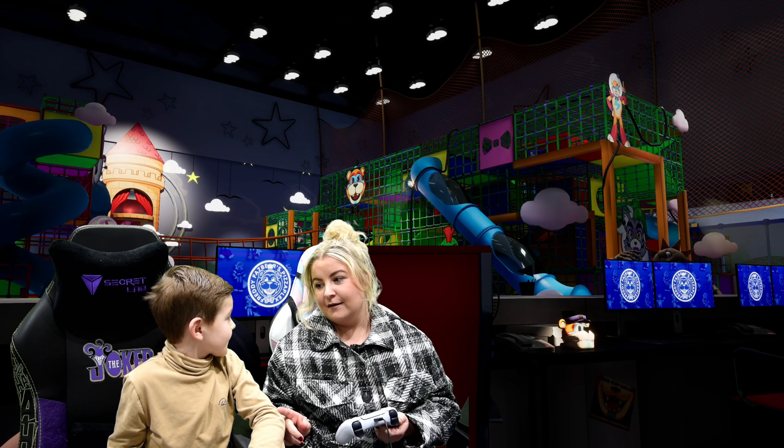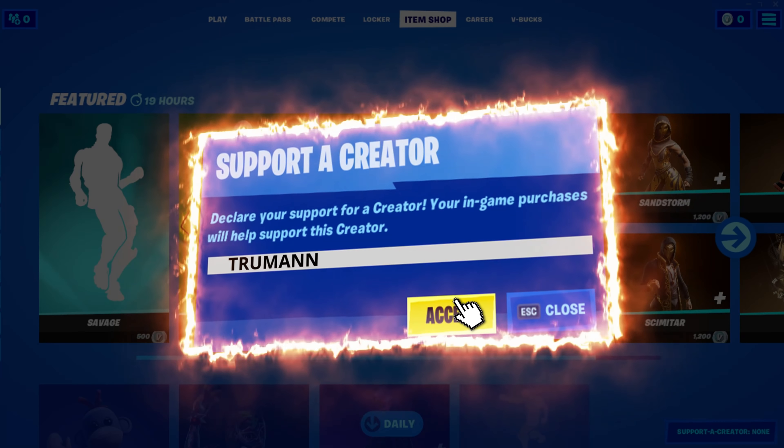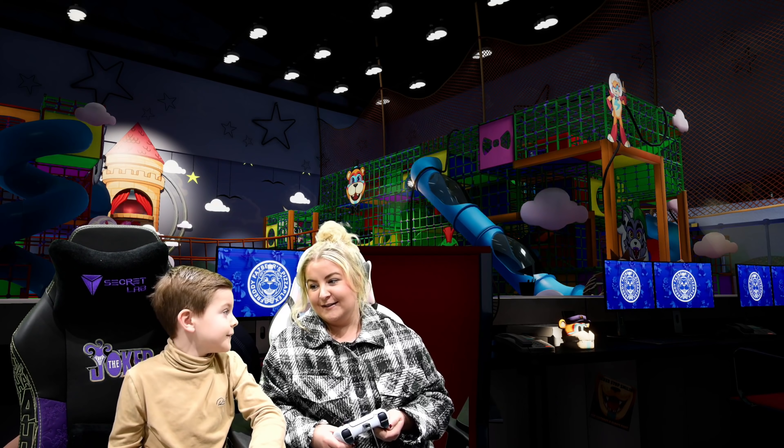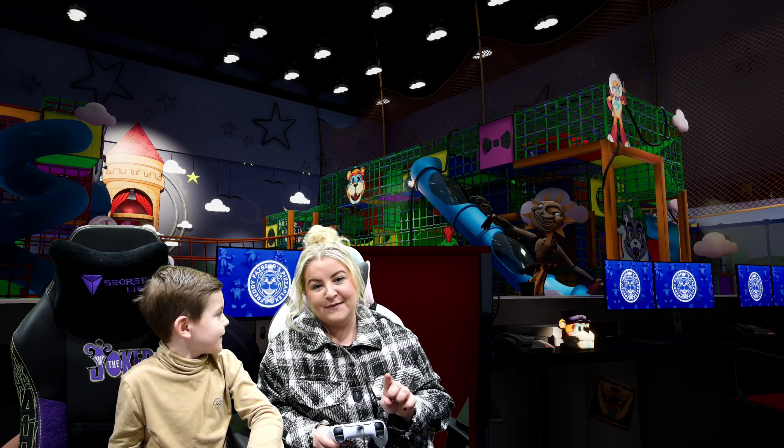But in this video, me and Freddie are going to be playing Five Nights at Freddy's: Security Breach. But before we get on to the video — talking of Fortnite — what does everyone need to use? You can support Creator Code Truman whenever you're buying anything new or buying anything from the item shop. It really helps the channel out a lot. That's right, Freddie, it does.